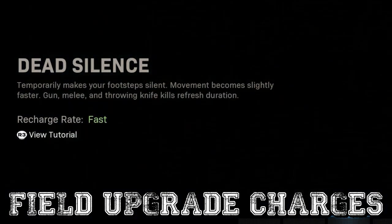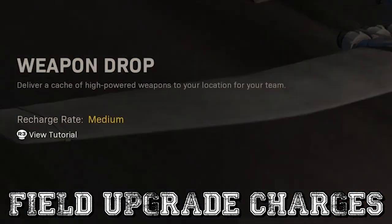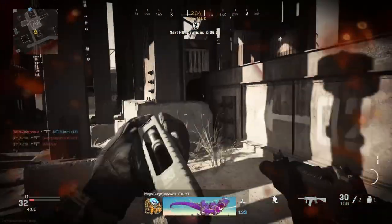Field upgrades have fast, medium, and slow charge times, but there are actually different variations between each tier, ranging from the very fast Trophy System at about 1 minute and 20 seconds, all the way up to Stopping Power at 3 minutes and 40 seconds. A good rule of thumb is that each kill will lower those times by about 10 seconds each.